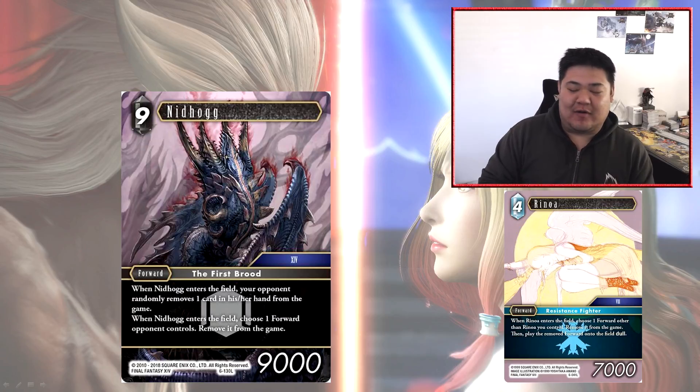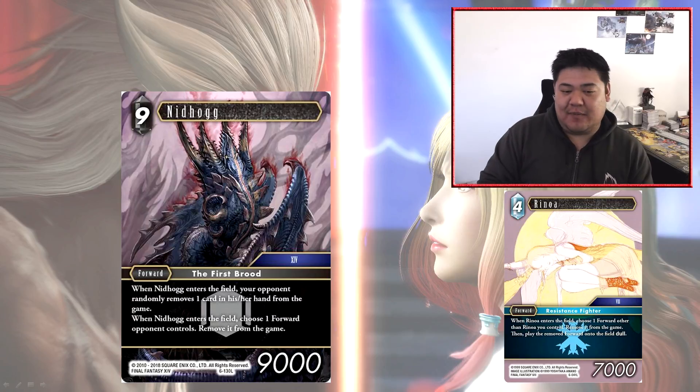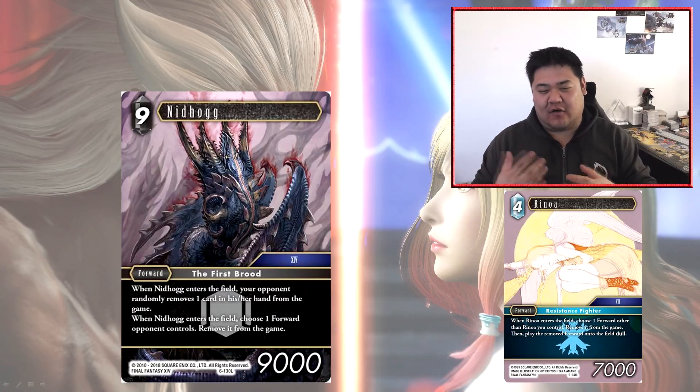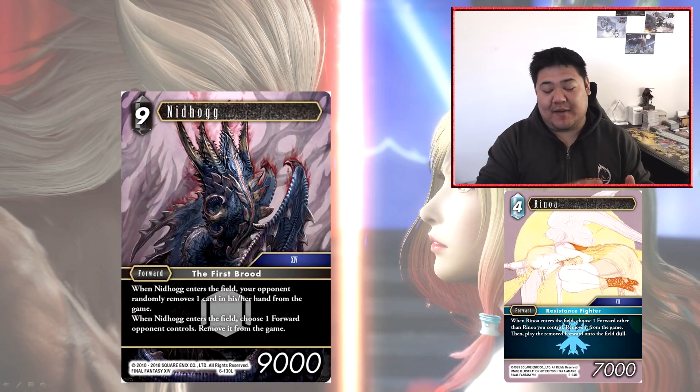The discard ability is a little weak for a 9CP forward. Its second ability of removing one of your opponent's forwards from the game is also a bit weak — if it removed any card your opponent controls, not just a forward, that would have been fair for this cost. When you compare it to other 9CP cards like Raiden and Bahamut, which destroy two forwards on the field, Nidhogg feels overcosted. It just kills one guy, gives you a 9K body, and makes your opponent randomly discard — and you spent nine whole CP to do it.